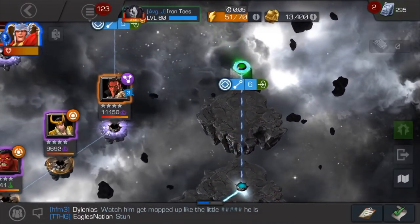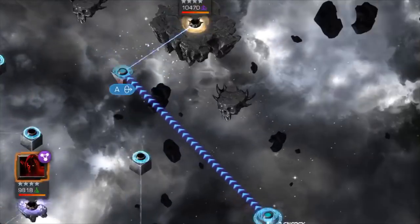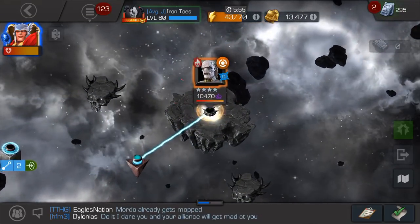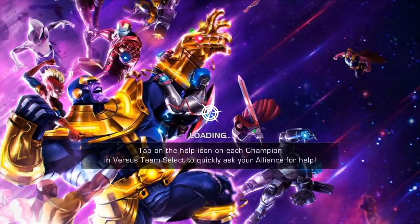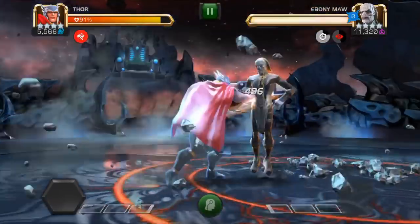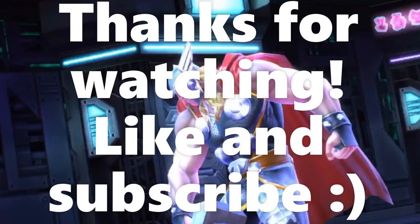So yeah, that's pretty much it for this quest. You guys have seen enough Ebony Maw by now. That's pretty much it as far as using Thor and the Space Stone. Get them in the corner and throw some heavies - if you can get a stun it makes it pretty easy. Thank you guys for watching, I hope this is helpful, and we'll talk to you next time. Bye.